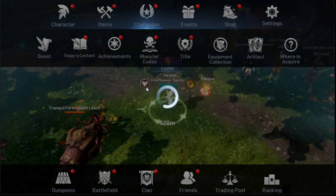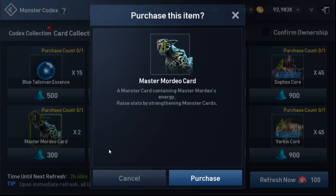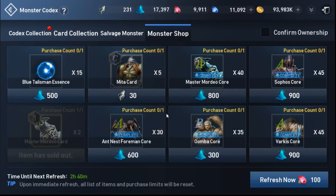The other option is through the monster shop using the soul powder. I'm just going to go ahead and purchase this since all of mine are basically level zero or one.